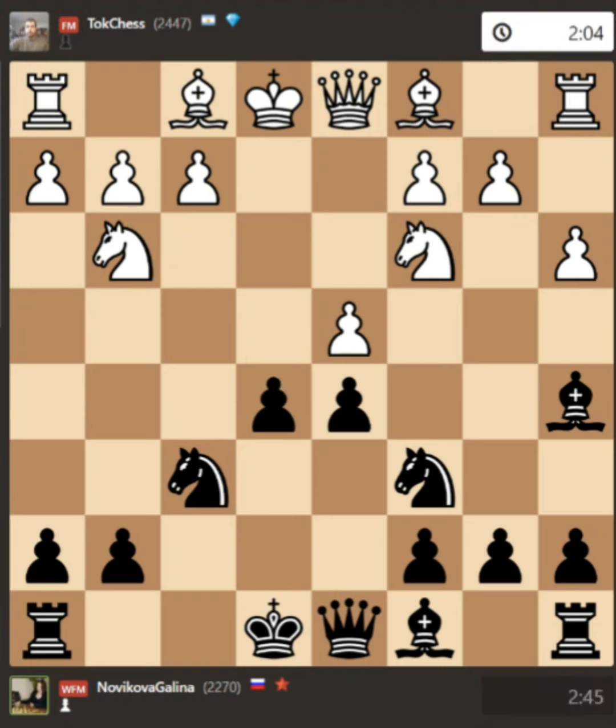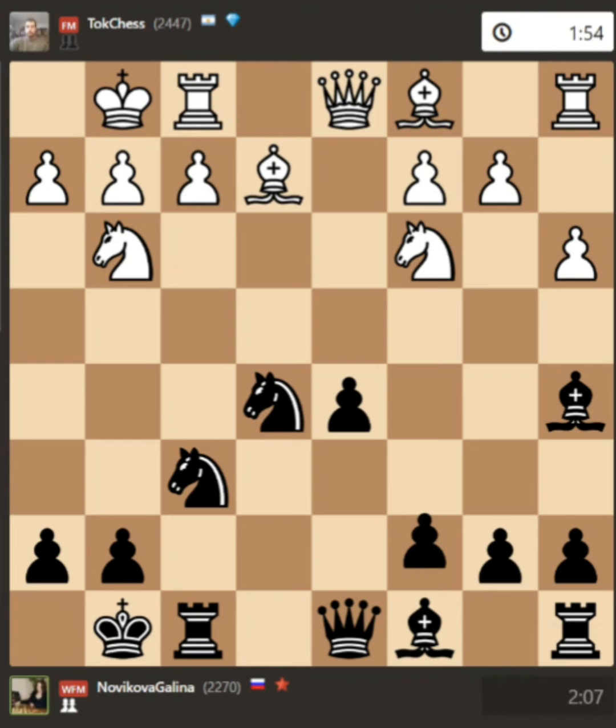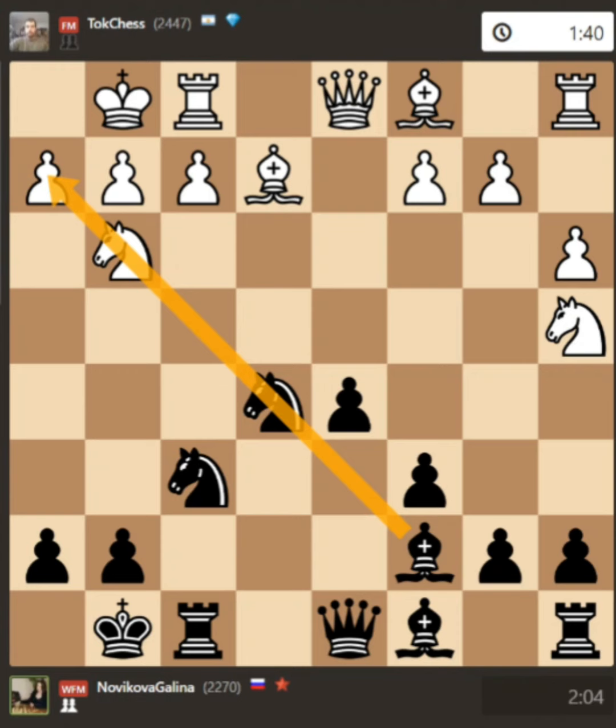My opponent tries to develop his pieces. I played e5 to start attacking the center immediately. Castling would also be possible, but I decided to play in the center. After castling and playing c6, my position is already better though I'm playing black. I have a nice pawn in the center, he doesn't. After knight to c5, I played bishop c7 and already my bishop starts looking at his king.